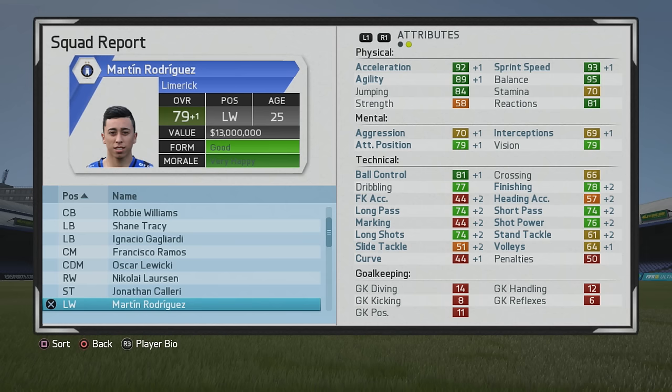At age 25 he's 79 overall, so pretty good growth again. You can see ball control, dribbling, and finishing are the main stats, but passing has gone up quite a bit and long shots don't look too bad either, which is pretty good to see.